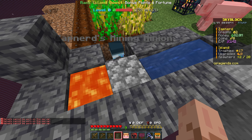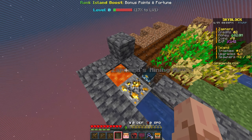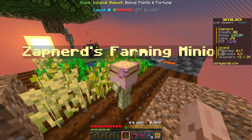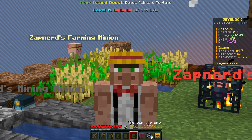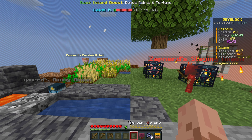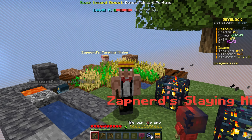If I throw down this mining minion right there, it should start breaking... yes, look at that — it's breaking the cobblestone generator! This could be so sick for making insane setups. The farming minion placed near the crops will farm them when they're grown, and then there's the slaying minion which will kill nearby mobs. Skyblock is actually back — we have the minions, the mob coins, and this is only like 25% of the server. There's dungeons, armor sets, so many cool enchants for all these tools.